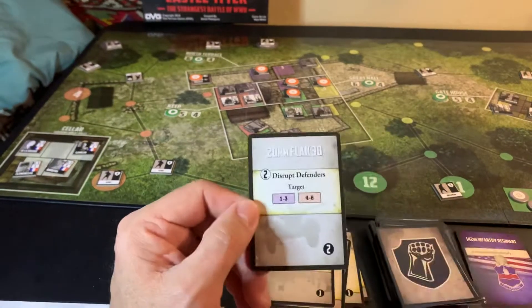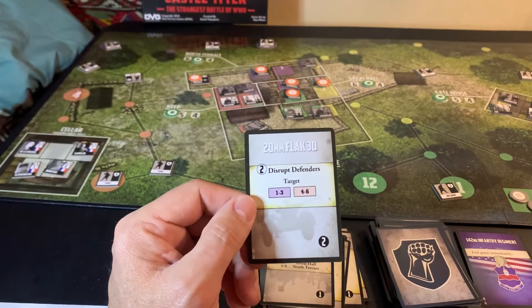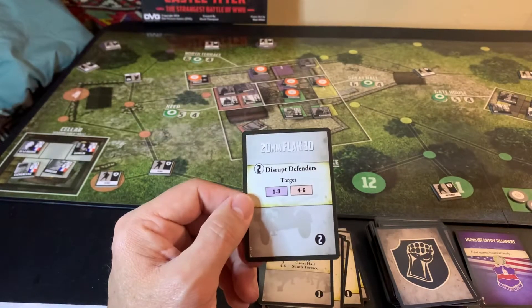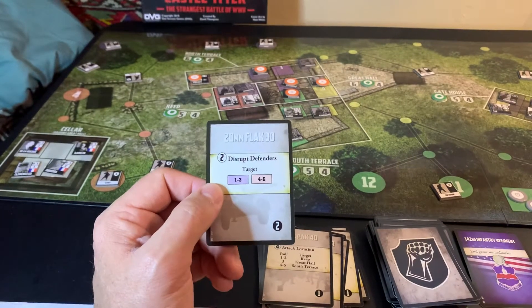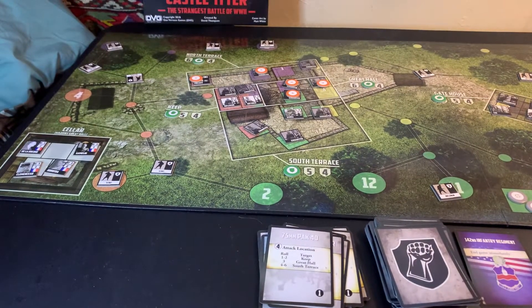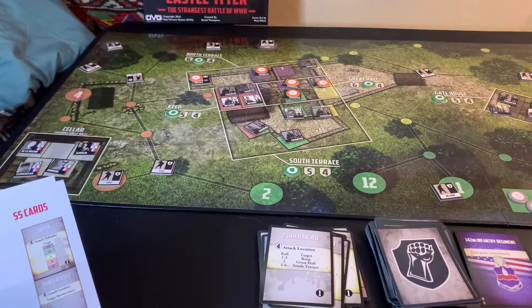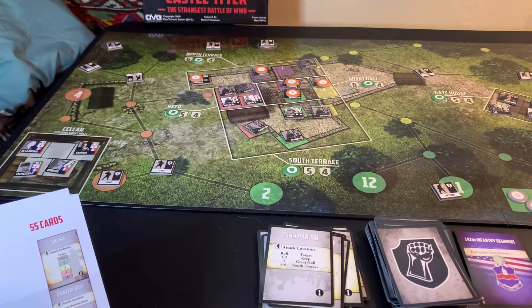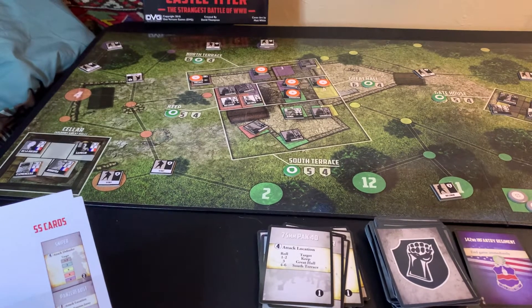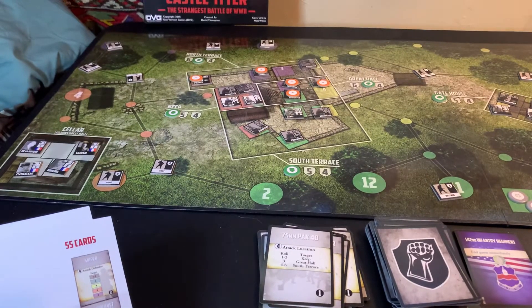Second card, we've got a 20mm Flak 30 — disrupts defenders. The target is either purple or orange. We roll and got a four, so that's going to be the yellow-orange. So everybody in orange gets attacked. We'll start over there with that guy — got a five. That's going to kill this guy, plus that drops that down. He's dead.